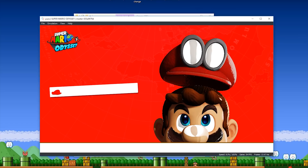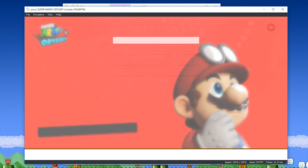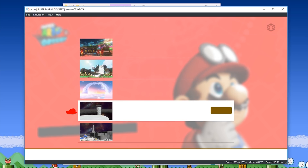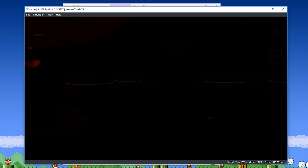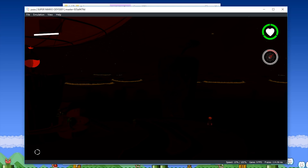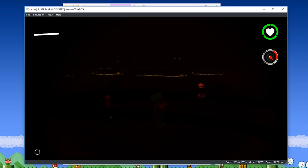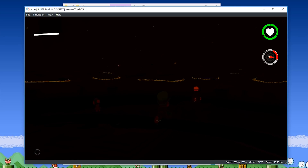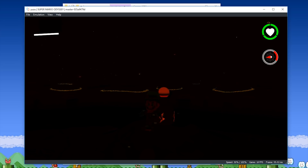And there we go — there are the shader improvements we saw in this Canary version from yesterday's video. Coming back to Options, Data Management, Load Game, and once again loading into Dark Side Kingdom to compare graphics to the previous Canary build. As we fade into gameplay, you can clearly see that this Canary version had a fairly severe graphical and performance regression in Super Mario Odyssey and many other games on the emulator.